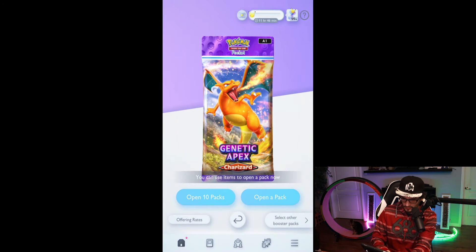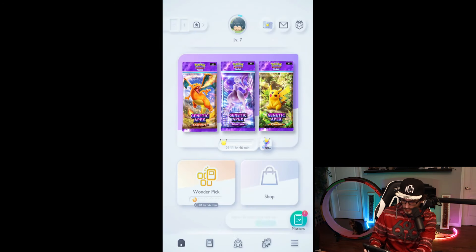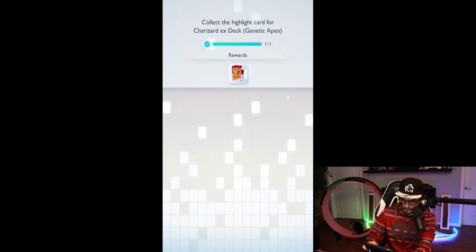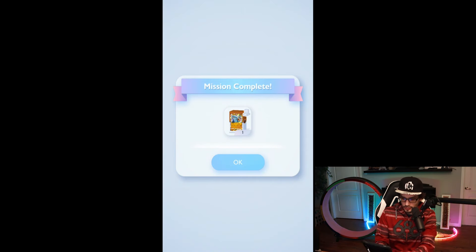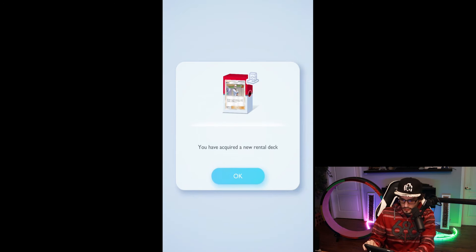Now we can maybe showcase some of the other things — we'll go back to the home screen. We've leveled up, obviously, because we've got so many packs there. We've done a few missions; we may as well showcase that. There's also a really cool aspect: you can obviously build your own decks, but you can also rent decks to beat some of the quests with as well. Which is just so cool — there's a lot of really cool things here.